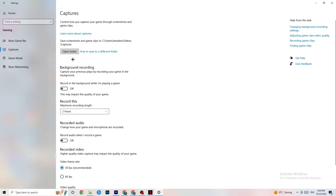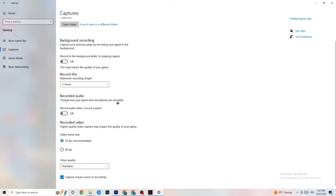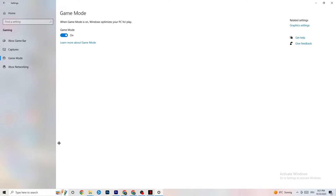Go to Captures and then Background Recording. Find the option 'Record in the background while I'm playing a game' and turn it off. If this is on, it's no wonder you're having FPS drops, freezing, or stuttering — recording sucks a lot of performance and on low-end PCs it causes crashes. Also turn off background audio recording. If you want to record, use OBS or another program — don't use Windows for that.